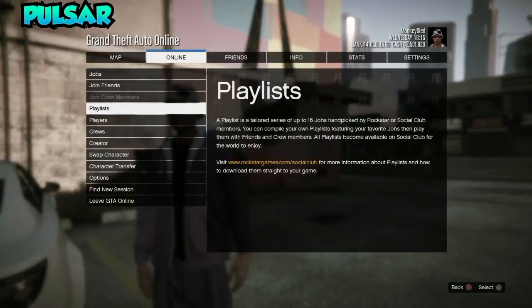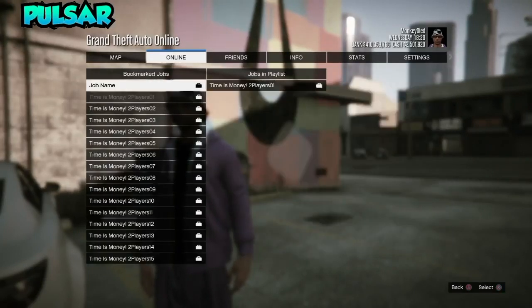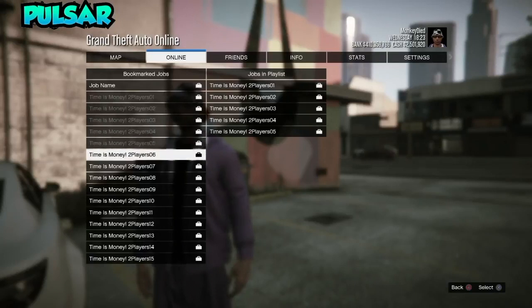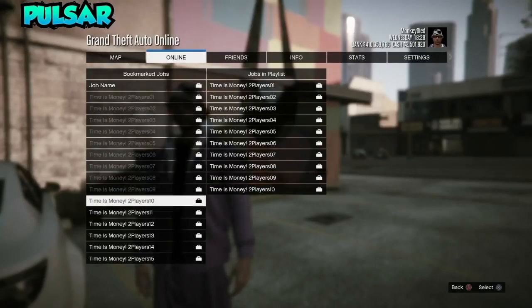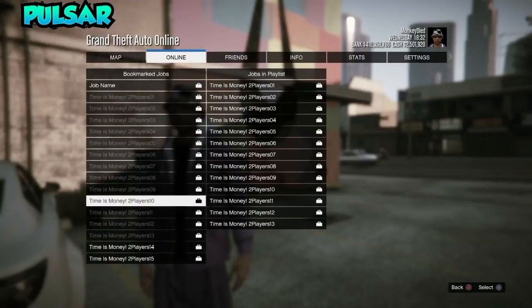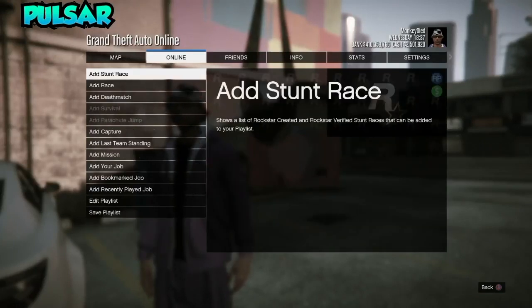All you need to do is go into Online, go to Jobs, start up a playlist, and create a new playlist. Add in the bookmarked job that's down in the description — add about seven or eight of the same job, any amount you want depending on how long you want to do it. This is an AFK money glitch so you can go to school, go to work, or whatever you want to do while this glitch happens.